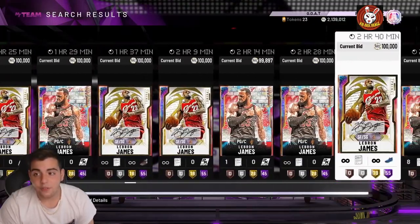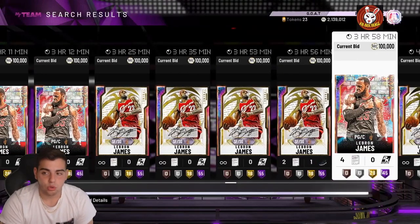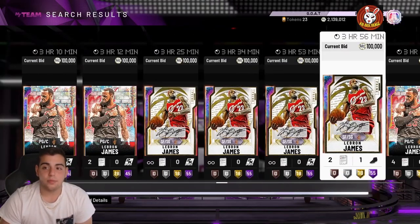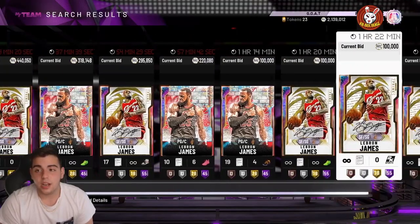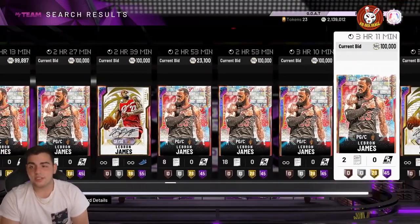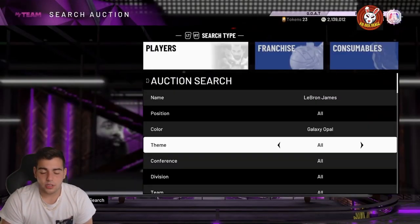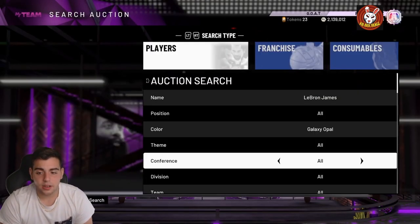If you don't get it off in time — if you're watching this video and you don't get off the sell right now — don't bother selling them, you're gonna lose lots of MT. They're going to plummet. As you can see, a ton of LeBrons are already up. Every time you refresh you're probably going to see another five posted. If you have the cards, sell them.